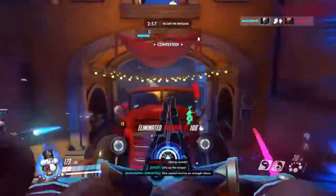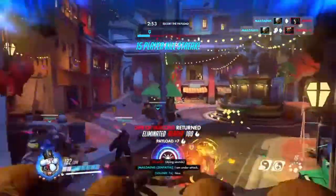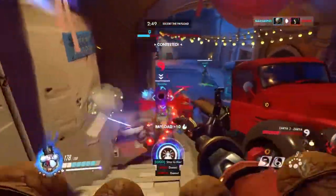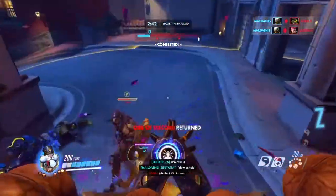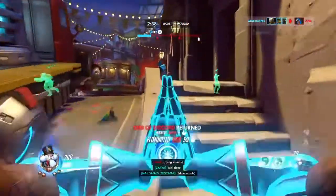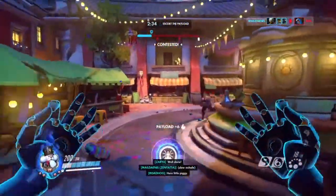Another way you could do it is just by using your ult when your entire team is weak. When you play Zenyatta, you know if your team's weak because it says 'critical' on each person. You can ult then and get it that way — that's how I got it. Another way is just panic-using it and you end up healing a load from that.